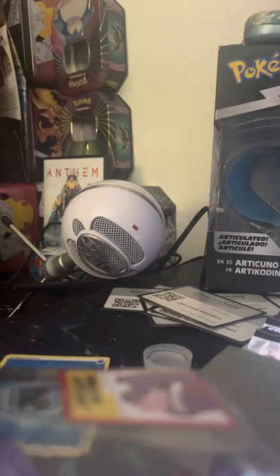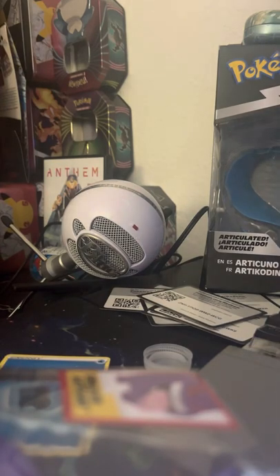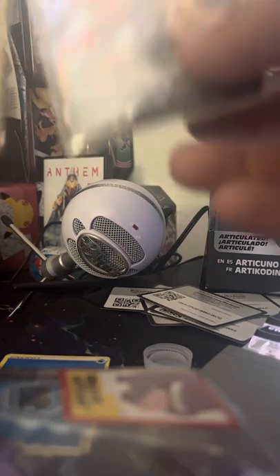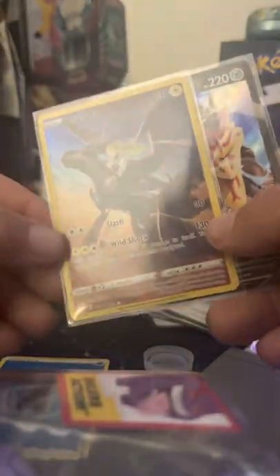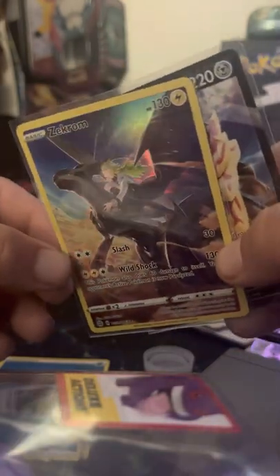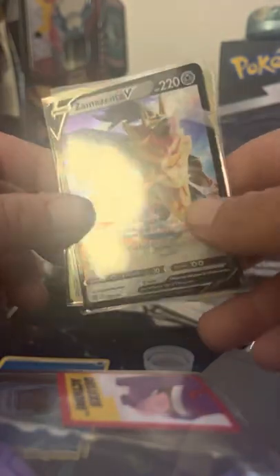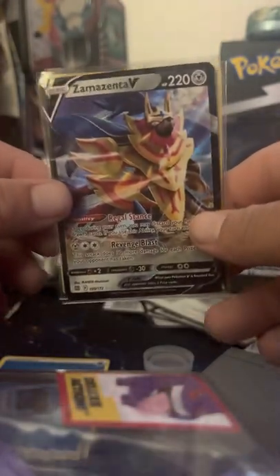So let's go over the pulls that we got from today's packs — the hit-and-miss rate is higher miss than hit, but these are the two cards that we did pull: the Zekrom Trainer Gallery, which is a really cool card — I really like the holo on that — and the Zamazenta V ultra rare. Hope you guys enjoyed! Leave a like, comment, subscribe, and I will see you in the next one. Later!